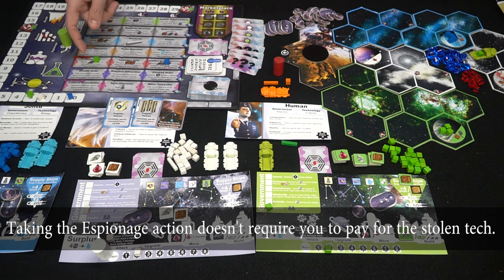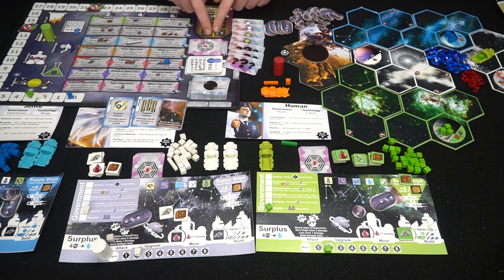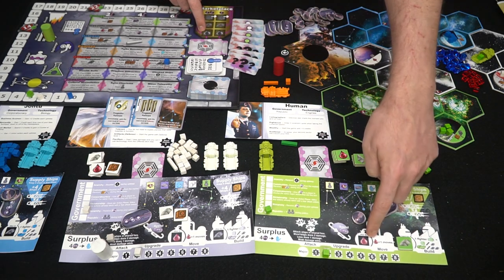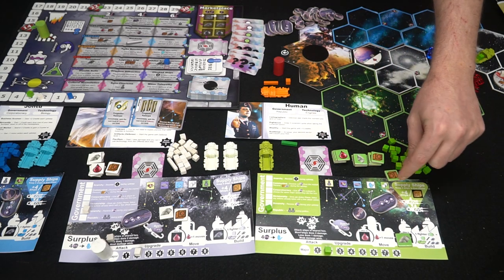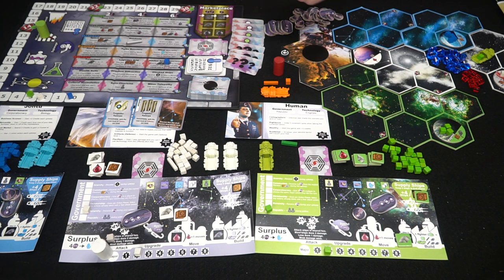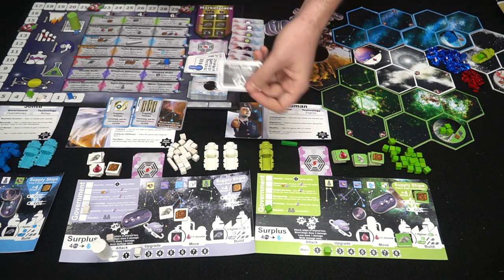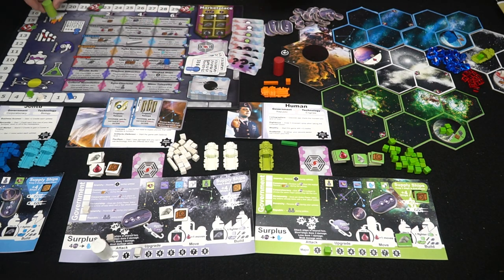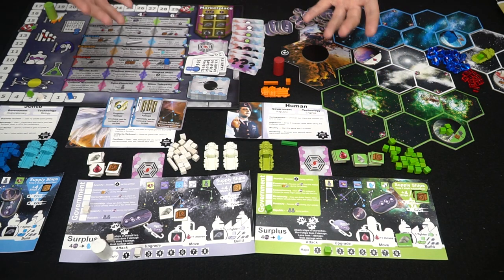The Market action lets you place a food, metal, or health token there, and during upkeep you'll gain one or two currency. If another player also uses the market, they can bump you off, returning your token to your board. The Covenant space lets you draw two cards, choose one or two, and play them - your color cards can target any player, while other players' color cards must target them. Finally, the Revolt action lets you change your government affiliation, which can be quite useful.